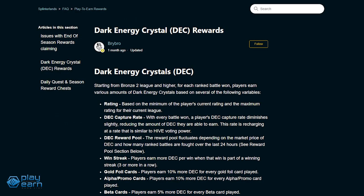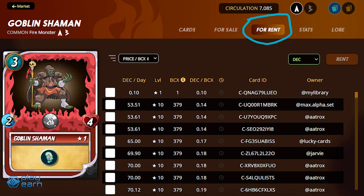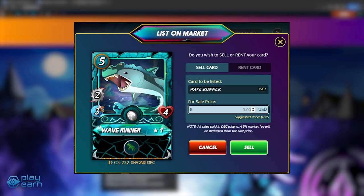At the start of each match, you have a certain time to fix your deck and arrange your cards. Once that time is over, the fight begins and happens automatically. If you win, you earn Dark Energy Crystal, the main currency of the game. You can also earn DEC by doing daily quests and for seasonal rewards. DEC is used for buying, selling, and renting cards. If you have too many cards, you can always rent them out to other players and split earnings. This is where the potential passive income comes from.